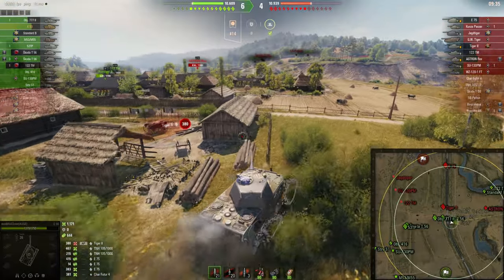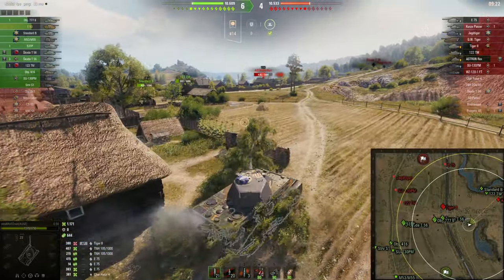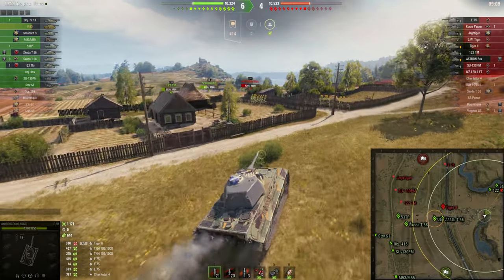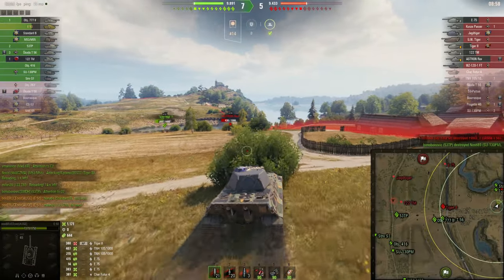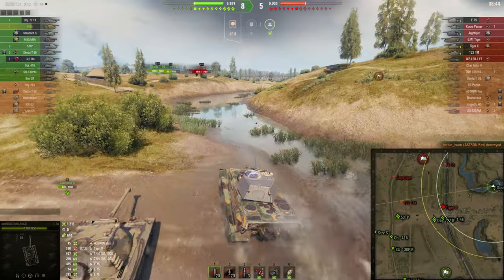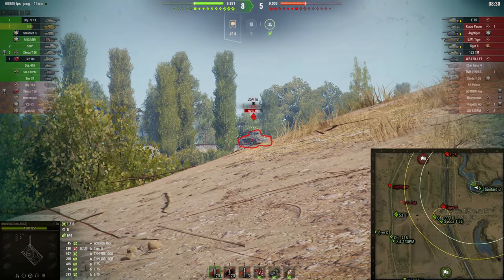Now I want to pay attention to our two medium tanks on the right-hand flank and see how many hit points they are losing. It looks like they are only losing HP from the Astron Rex — they are moving forward. This is the time where I want to support this position because I feel there is no other tank on this side, and now the consequences are known — at least pretty much known. I still want to be a little more defensive because I'm expecting the Kunze Panzer in some defensive positions over there. However, the Standard B and the 122 TM have not received damage from any tank other than the Astron Rex.